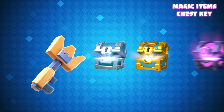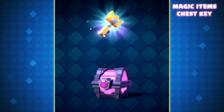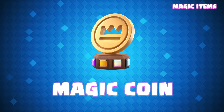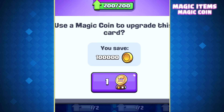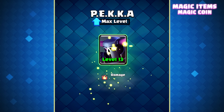Chest Keys will open any chest that is in your chest slots. So for example, if you've collected four Legendary chests, you can use four chest keys to open them instantly instead of having to wait out the timer. A Magic Coin basically gives you the upgrade cost of a card for free. So for example, instead of paying a 100,000 gold cost for a level 13 upgrade, you can use a Magic Coin and get that upgrade for free.